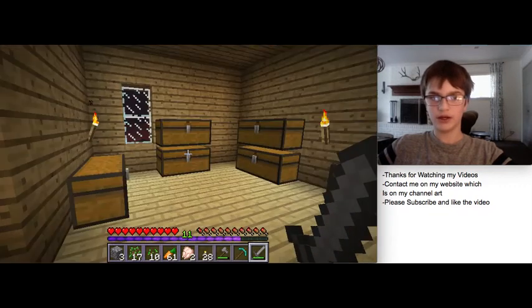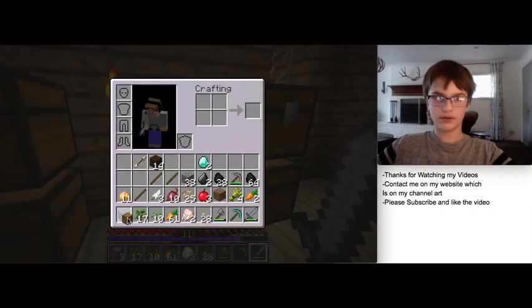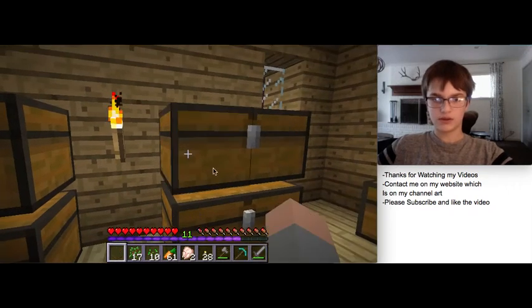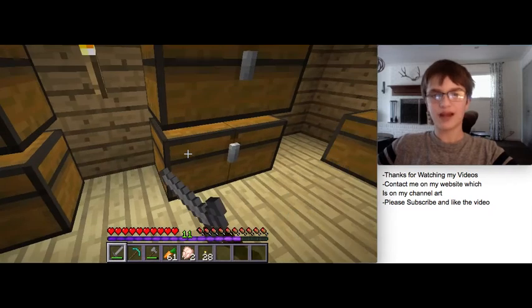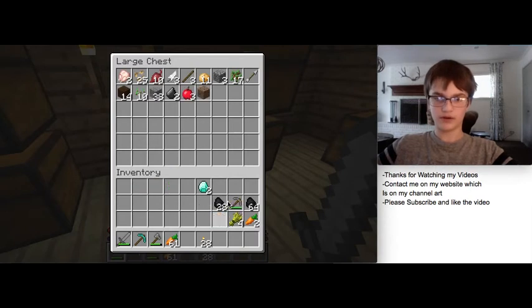There's not much we can really do right now except wait out the night and hope for the best. Let's first organize our inventory - I have stone materials and then a diamond pickaxe, which is funny. I cheated on the quarry because I just felt like I want to get a move on with things. I don't want to wait a bajillion years to start working on stuff.